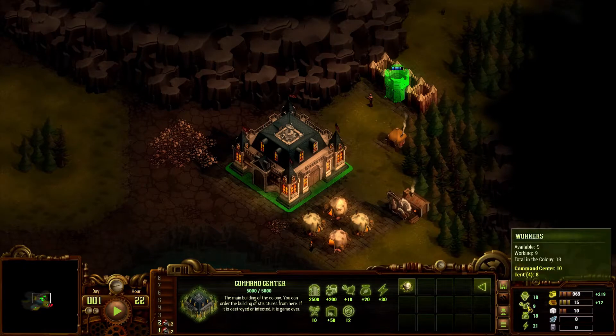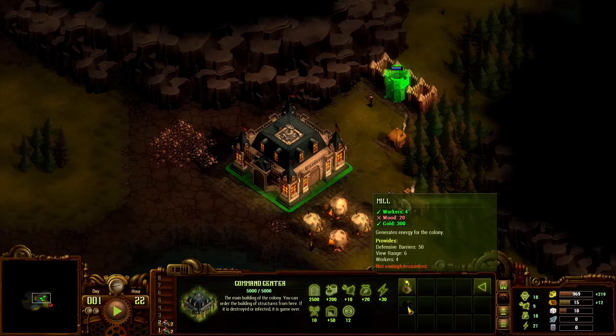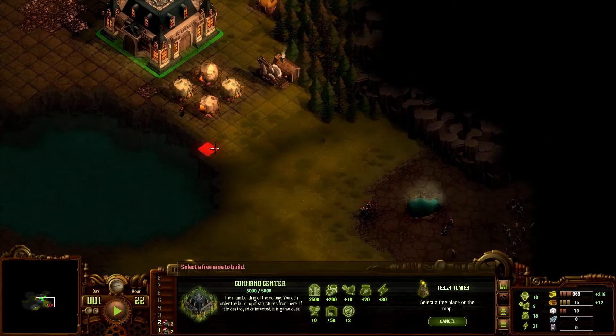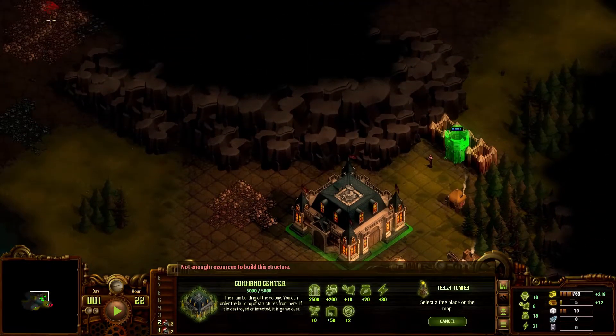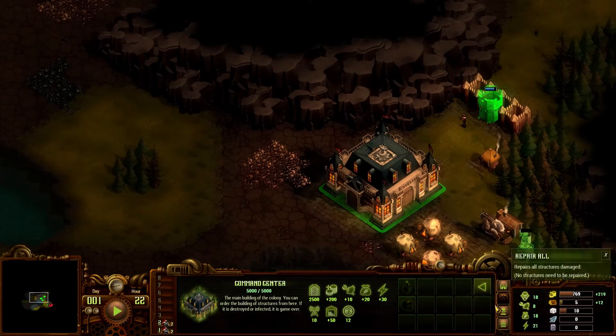So let's see where we're at right now. We have nine workers available, so we're okay on that front, but it might not be a bad idea to get a few more going. The tents are going to take a little bit of energy — we're okay on energy production right now. We could get a mill going if we needed to, but I don't think that's going to be necessary. What I think will be necessary is to put a Tesla tower down.